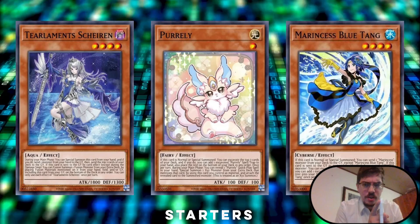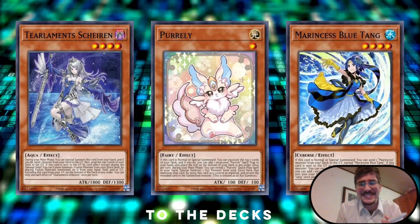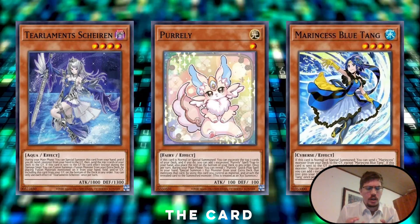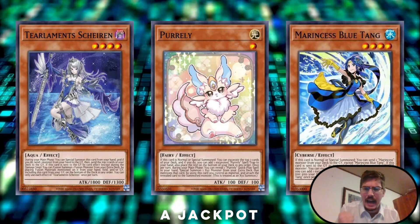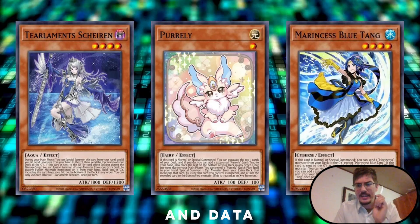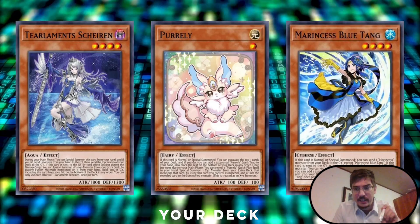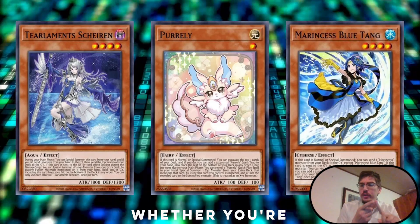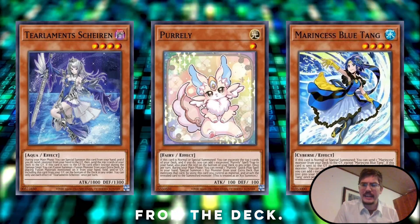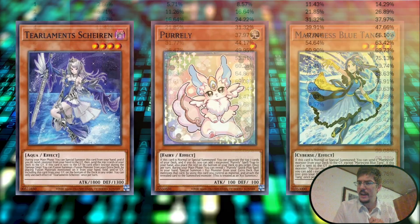These cards are either starters, extenders, or win-more cards that are very critical to the deck's success. You really want the card that gets excavated — it feels like a jackpot. I computed the math and data for how many cards you need in your deck as jackpot cards, whether you're excavating one, two, three, four, or five from the deck, or sending five from the deck. Let me show you the raw data first, and then I charted it as well.